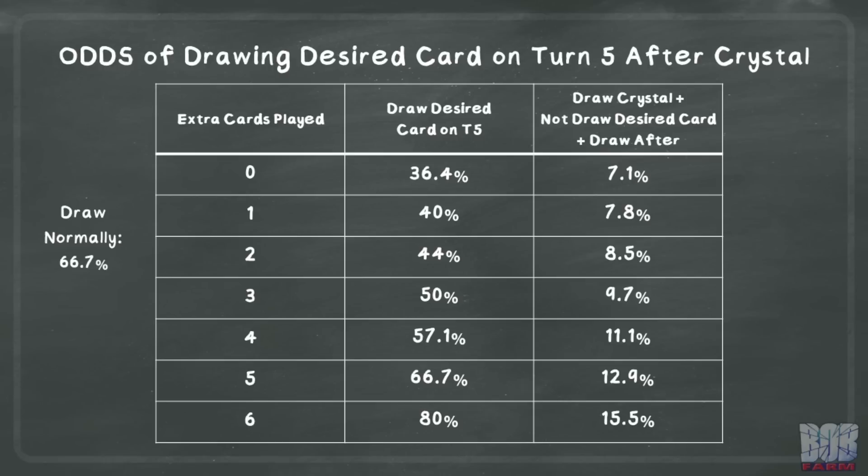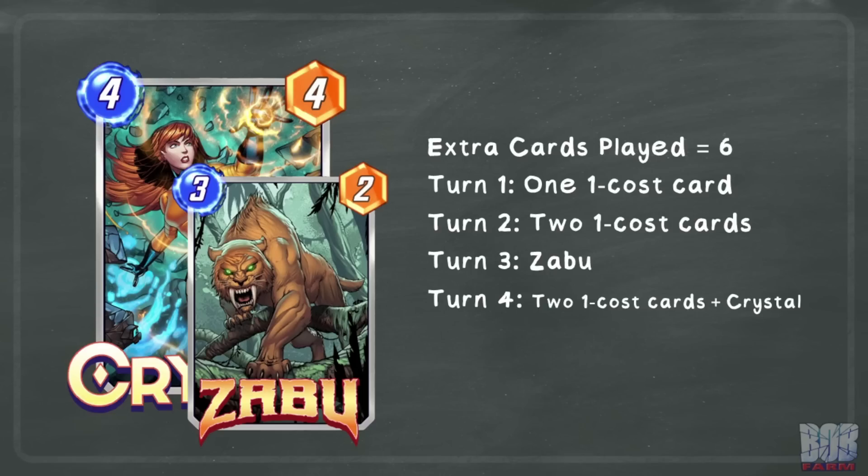We combine the odds of drawing Crystal by turn four, the 33.3% chance that you did not draw the desired card, and then the odds of drawing it after playing Crystal. For more context, this is a hypothetical situation where you could reach the six extra cards played, having an empty hand after playing Crystal. Zero cost cards or discards are also ways to get there, but overall this is an incredibly unlikely scenario. We will touch on Zabu a bit later.